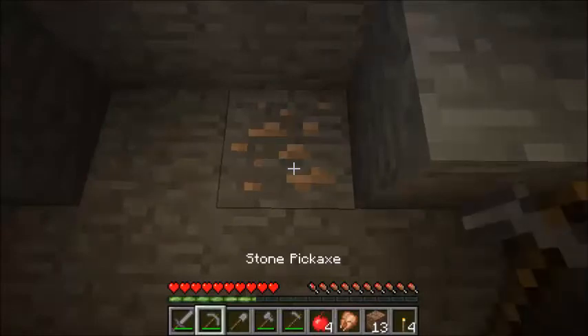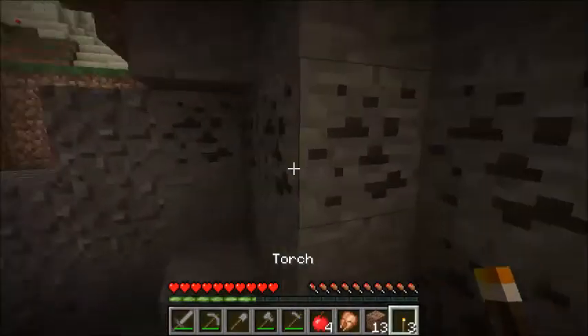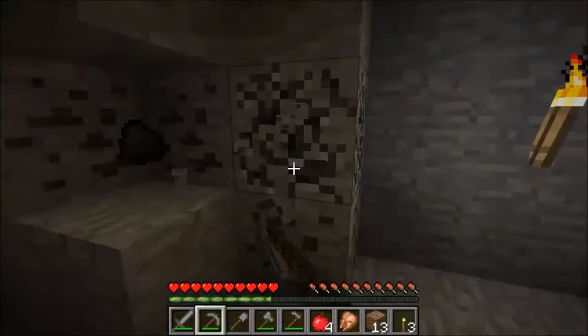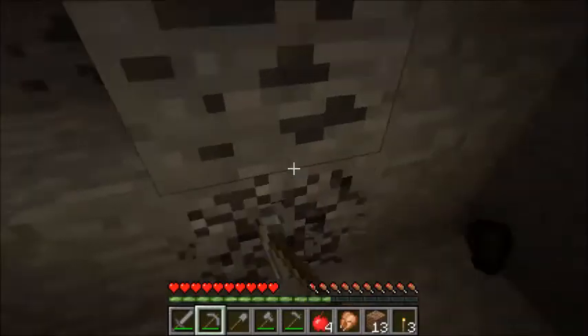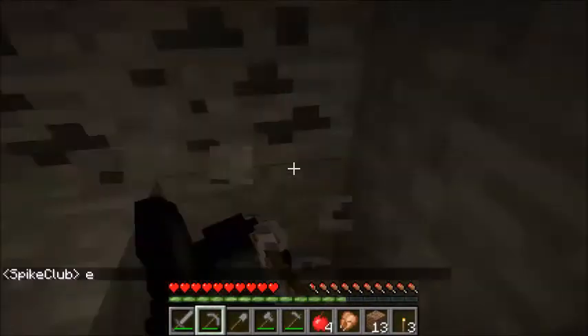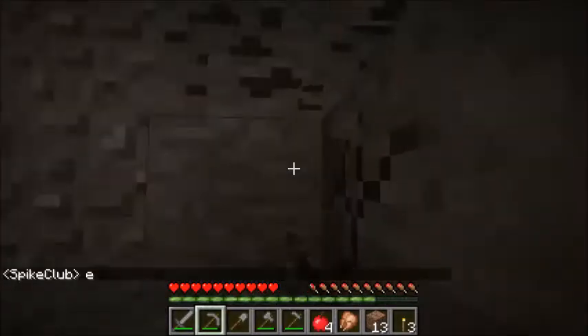If you look here, this is iron ore. It's not precisely the same color as cobblestone. There are normally bunches of about six blocks of iron ore per small area. And if you find coal, there are little yellow things floating around once you finish mining them — those are known as XP levels. They are used in enchanting, which we can talk about in a different episode, but they are important.